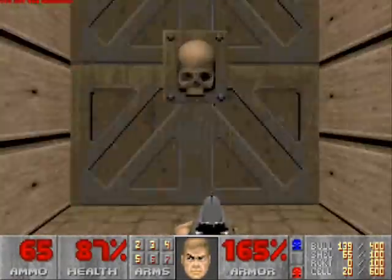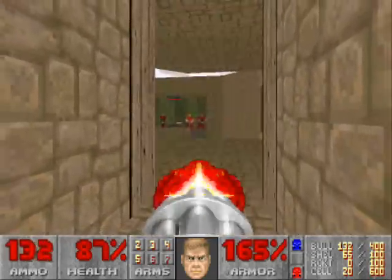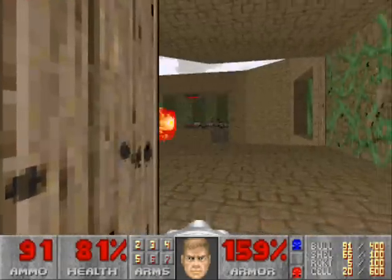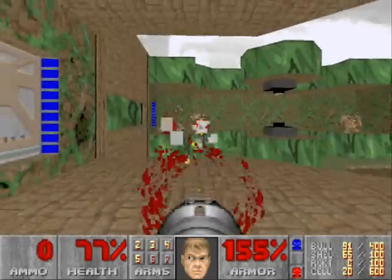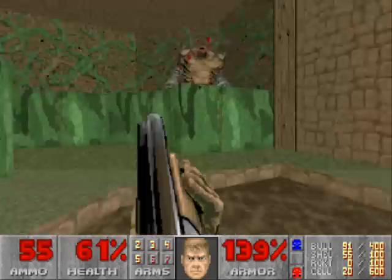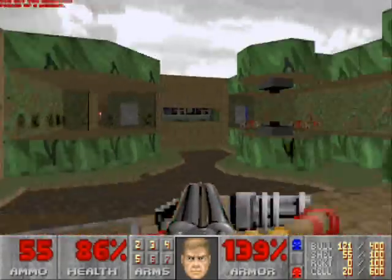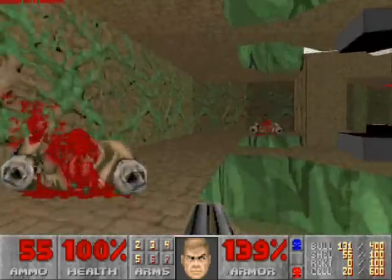We're almost done with this map. Exit back out, go back up the stairs, and enter through the last hallway we haven't explored yet. There are some chaingunners on the far side of this platform — do your best to snipe them off; if you have rockets, use them. They give you rockets here for these three mancubi. Use your rocket launcher and then hide back in the corridor, or fall down here. You can lower this lift where the chaingunners were to grab their chainguns and the medikit behind the teleporter, then teleport back to the platform, go through the blue door, and we're done.